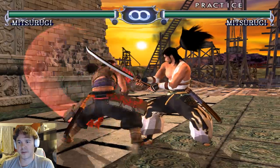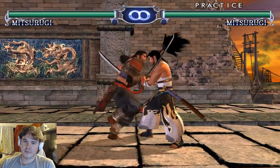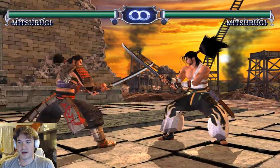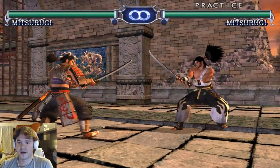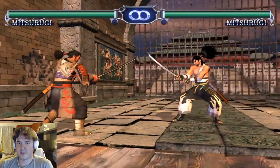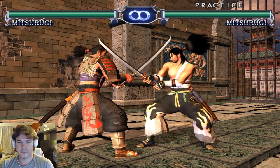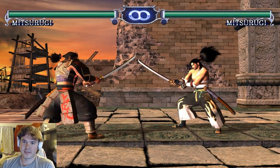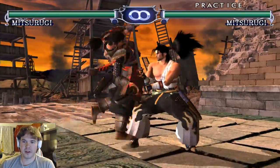His damage isn't as astronomical as Nightmare's, but he can still do some pretty good stuff. There are generally two schools of thought with Mitsurugi players: the party animal types who like to 50-50 your opponent all day between mids and his ridiculously good lows — basically a hellsweep — and then the more laid-back players who rely on slower moves that have priority. I like to call this the Faro's school of thought. I personally am more on the Faro's side because I feel like some of his best moves are used as whiff punishers.